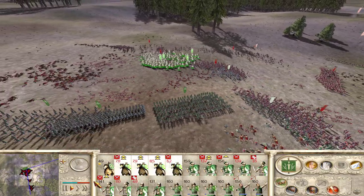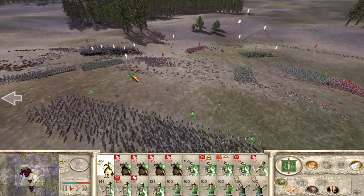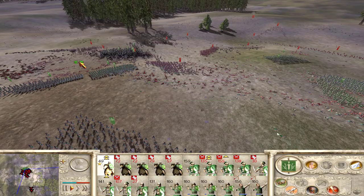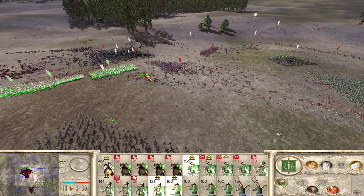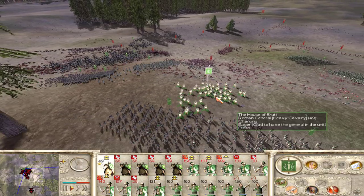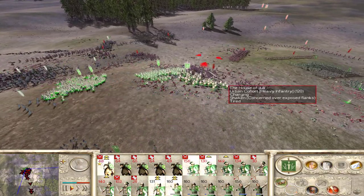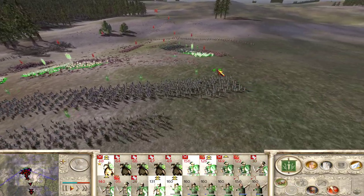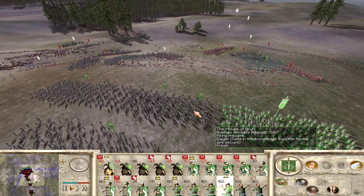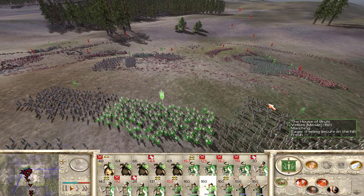We're routing. Let's see if I can get my general to rally them. Let's get my general up here and take on these urban cohorts. My cavalry's routed. Let's see if we can take on these urban cohorts with my general. Let's get my velites involved — charge velites. They still have javelins.